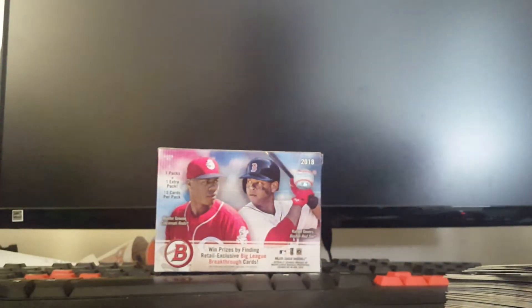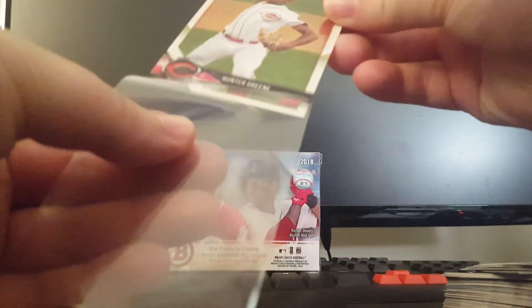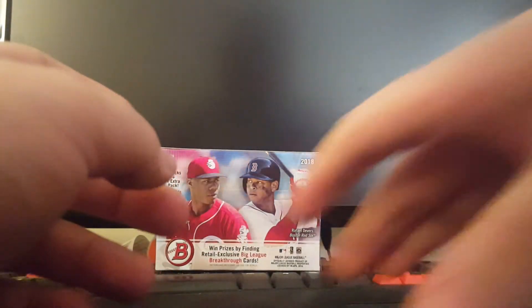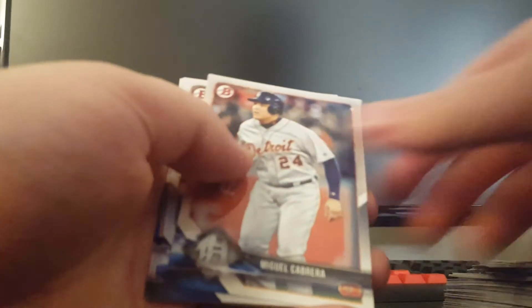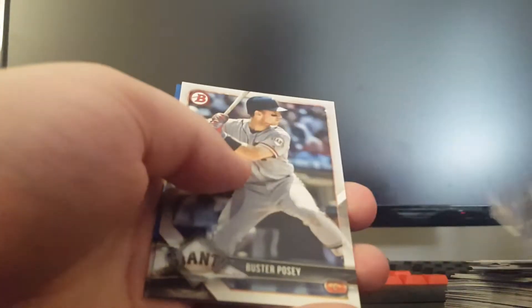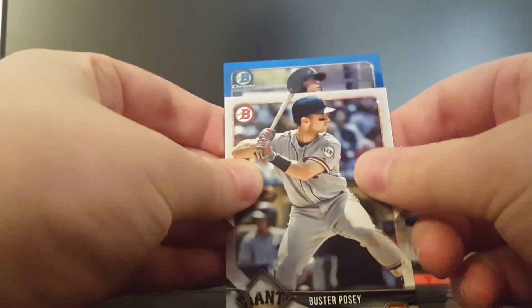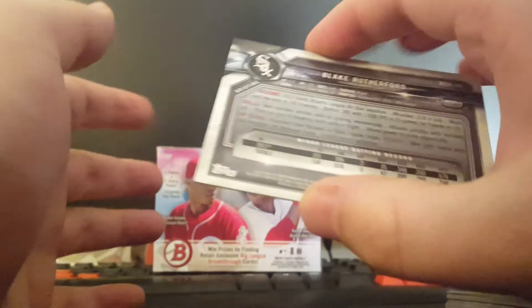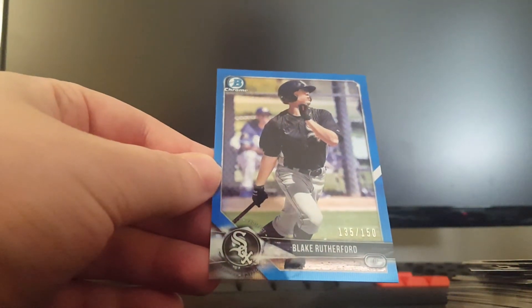Awesome — got my very first Hunter Green Bowman card! That's super nice, very excited for that. This has definitely been my best box without a doubt. Buster Posey, a White Sox card — Blake Rutherford. Yeah, he was a first round pick, so that's a nice one. A really nice blue chrome parallel there.